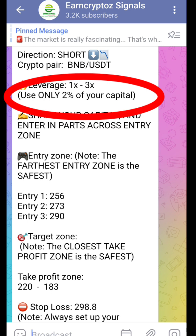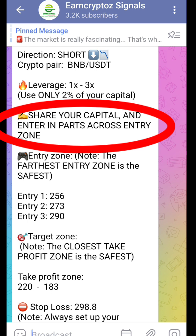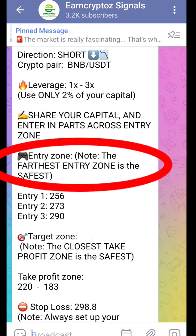We recommend you use only 2% of your capital — not more than 2%. We're going to show you how to do that shortly. We also recommend that you share your capital across the entries: divide the amount you are using into Entry 1, 2, and 3.